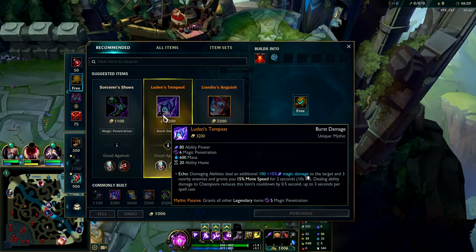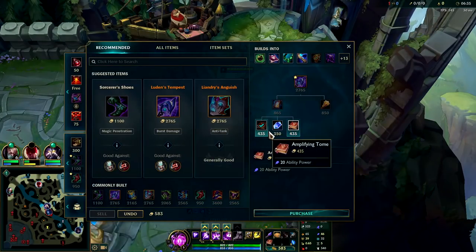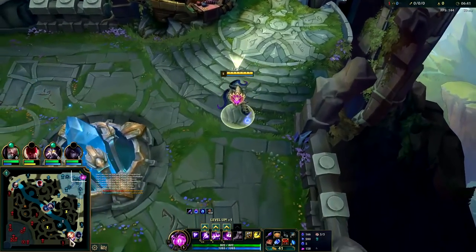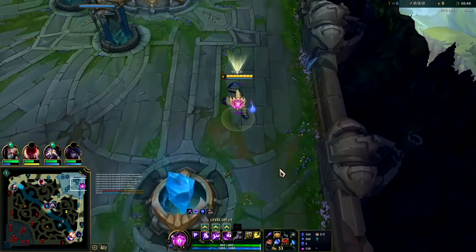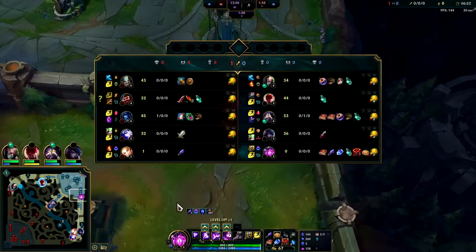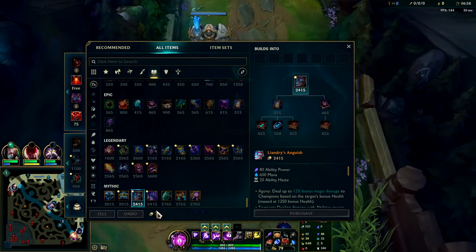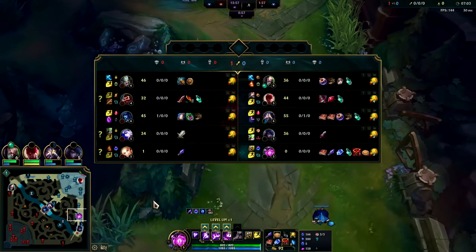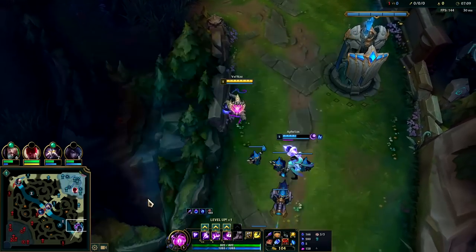For first item, we're usually looking to go for Luden's or Zhonya's. They don't have any tanks, so Luden's would be best here. Refill Potion is a great item on Vel'Koz because you can use it throughout the duration of the game — since you're not taking much damage you can get away with just a Refill. If they have an all-in assassin style champion like Diana or Zed, then Crown is good. If they have a bunch of tanks, Zhonya's is good. If they're just a very neutral or squishy comp then you want Luden's. Luden's speeds you up when you land your abilities, which is nice.